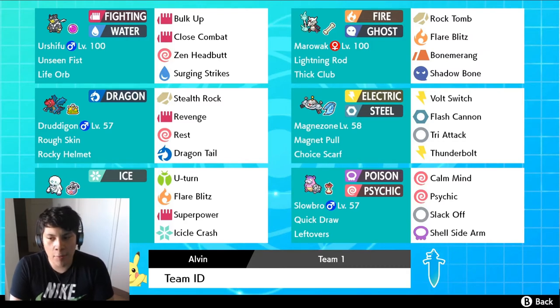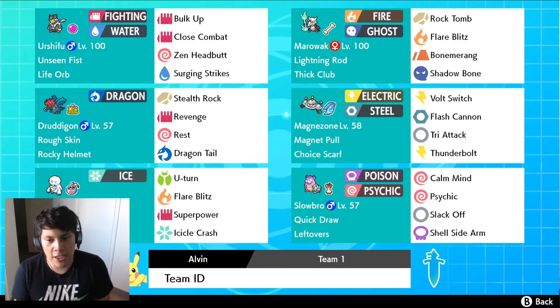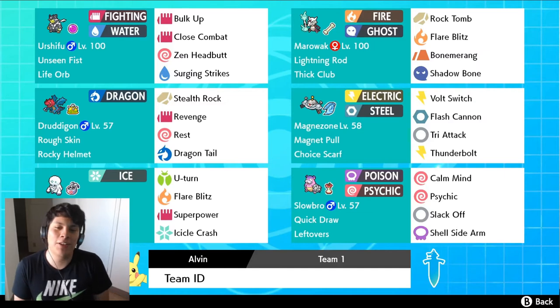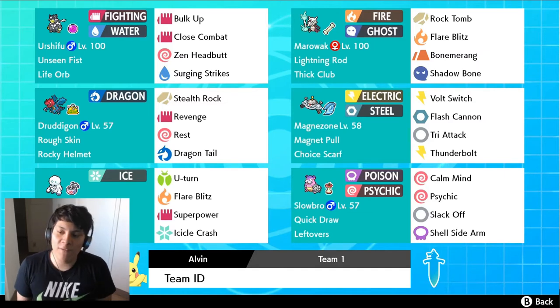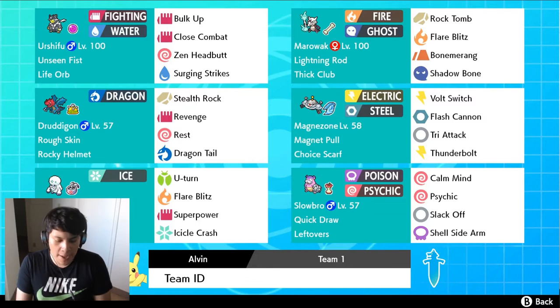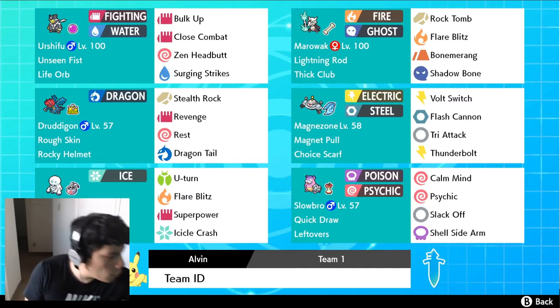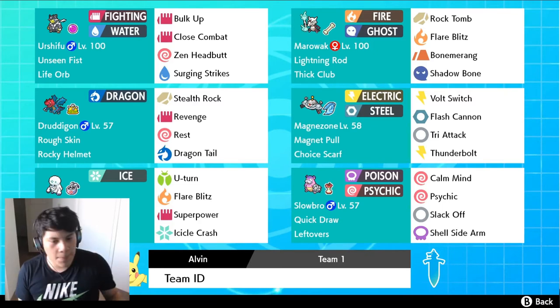The second Pokemon on our team is a very classic Pokemon — it's Magnezone. We're running a Choice Scarf Magnezone with 252 Speed and 252 Special Attack. We're doing Volt Switch for pivot, Flash Cannon as STAB, Tri Attack for coverage — meaning we can either freeze, paralyze, or burn opponents — and Thunderbolt, which is probably going to be our biggest STAB attack that we're going to be using the most.